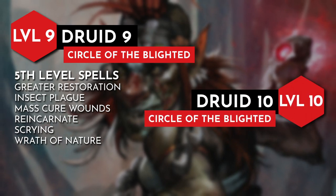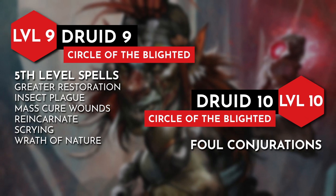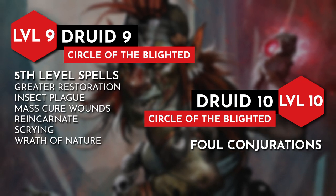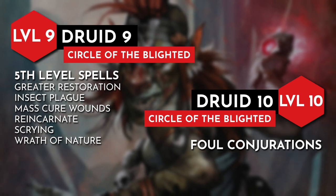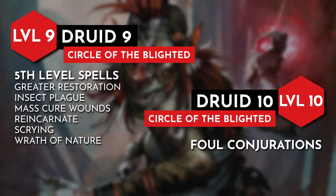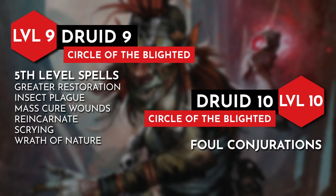Finally, at level 10, any critters we summon are corrupted with nature's wrath via the Foul Conjurations feature. Any beast, fey, or plant we summon gains immunity to necrotic and poison damage, and when they die they explode, dealing damage to any creature next to them if they fail a constitution saving throw. When paired with conjure animals and a DM who allows a ton of small critters, we can turn them into little necrotic bombs to send at our enemies.